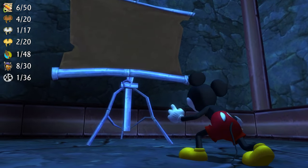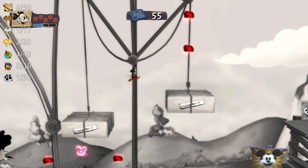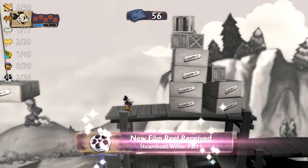Enter the projector into Steamboat Willie Part 1. Just try to stay as high up as possible to get the film reel at the very end of the level.